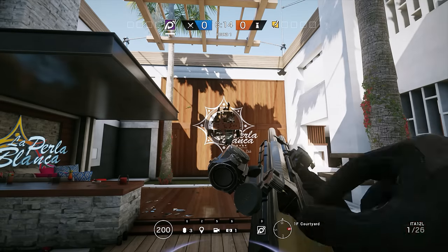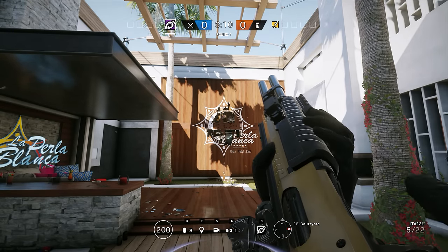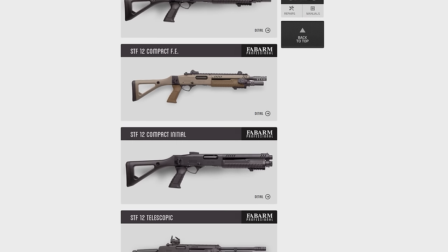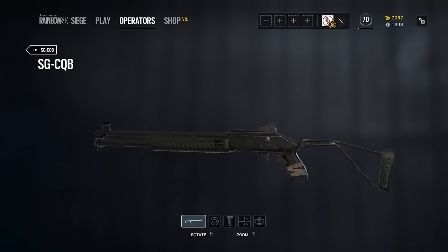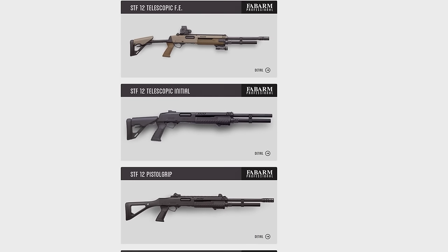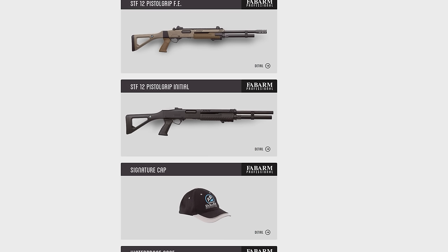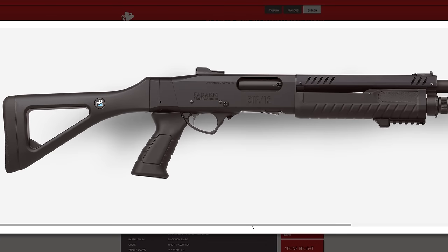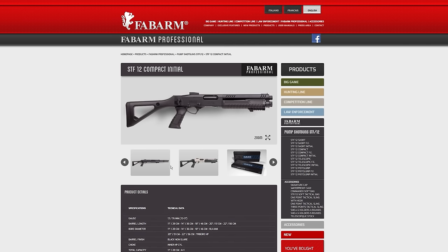Before we take a closer look at the two shotguns in the game, here is a brief overview of the real world gun behind the ITA-12: the FABAM STF-12. This modular pump action shotgun was developed as a replacement for the FABAM SDASS, which you may also recognise as the GIGN's SGCQB, and it went into production only a couple of years ago in 2014. As you can see from the FABAM website, the STF-12 comes in quite a variety of different types, and the ones we see in the game are the 22-inch barrelled STF-12 pistol grip initial and the 11-inch barrelled STF short initial.